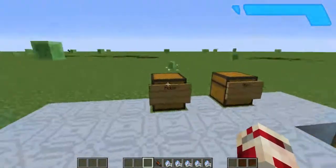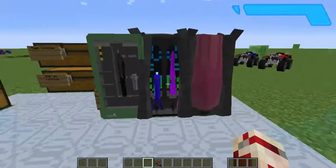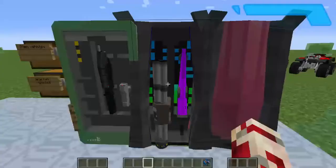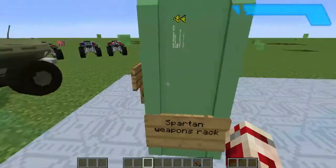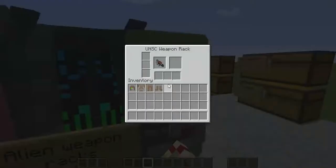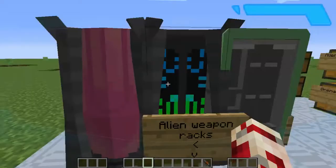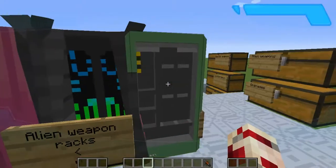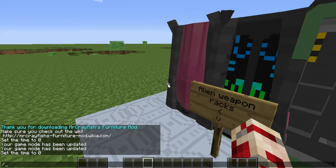That was all the mobs. Also, you can store any weapons on the weapon rack — both of them are four-sided, and these extra slots can also be used for weapon ammo. That's kind of cool.